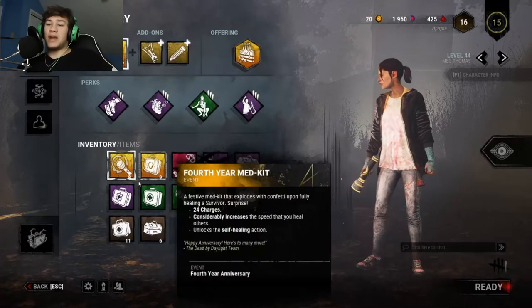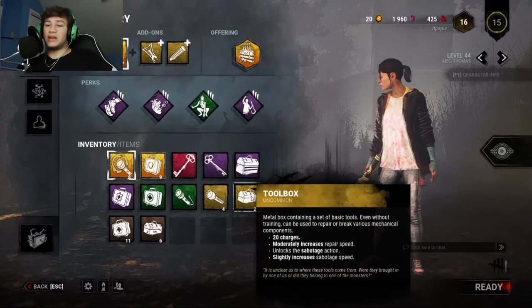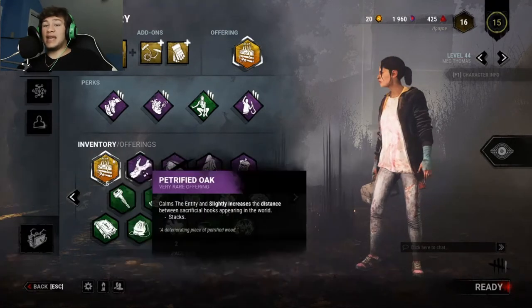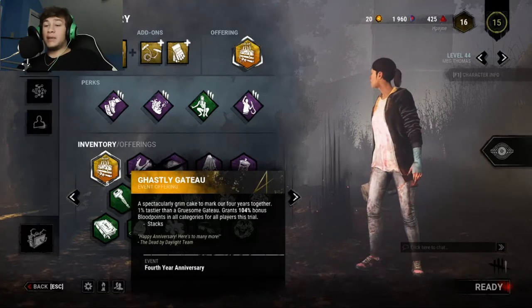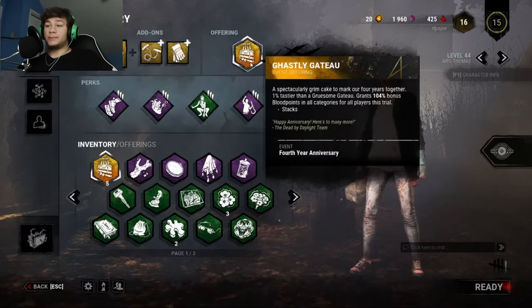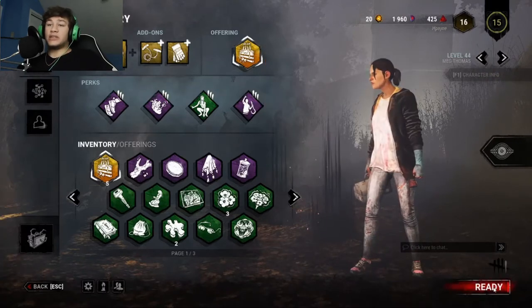I'm running a toolbox right now, and I'd just throw on certain items. If you have anything that helps you get blood points quicker so you can level up faster, you definitely want to throw it on. But yeah, we're just gonna go ahead and get into the game and I'll talk through it.